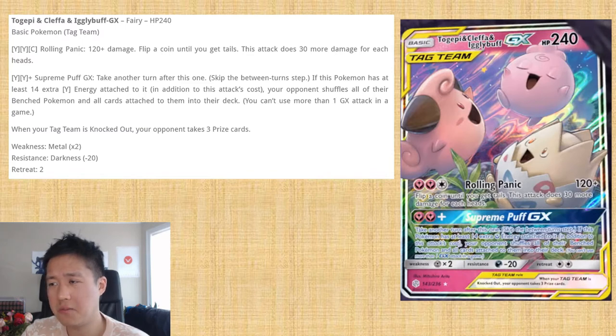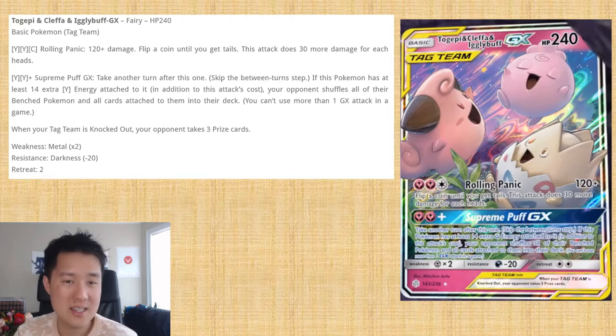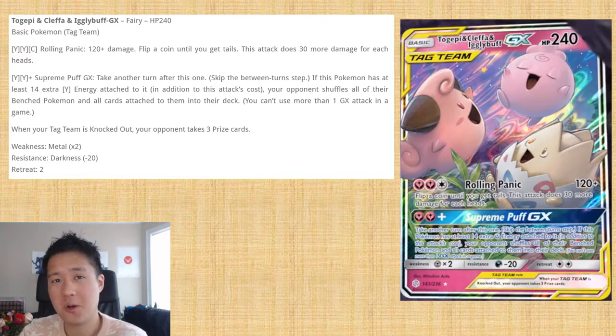So the attack does 120 to 150 if you're lucky, maybe 180 damage for three energy — not really very good. You could use Gardevoir or Sylveon to ramp up to get there quickly, but that's probably not worth it. And then the next attack is borderline silly — Supreme Puff GX. For two Fairy energy, you take another turn after this one. I guess it is kind of like an energy accelerator, card draw, and technically another supporter, but for a GX attack, I'm not sure if that's worth it.